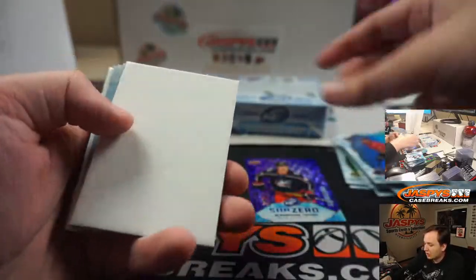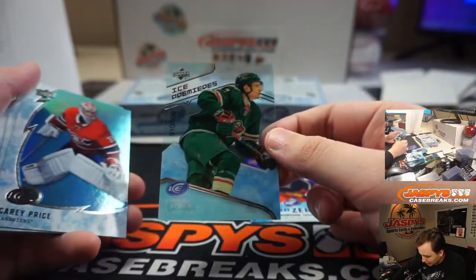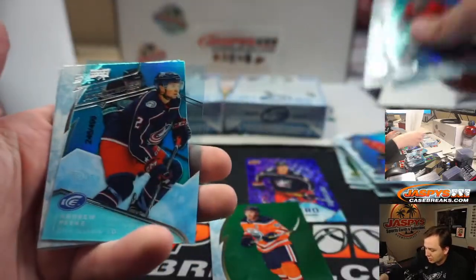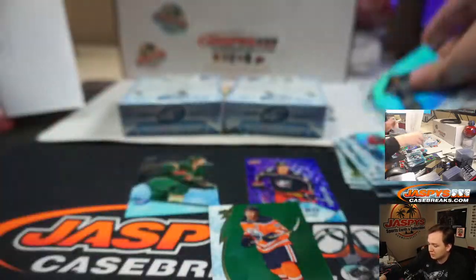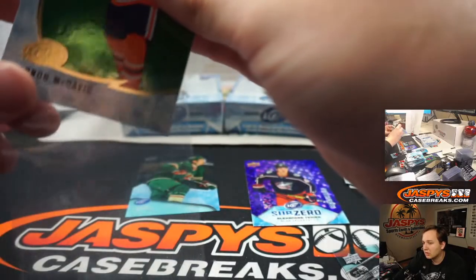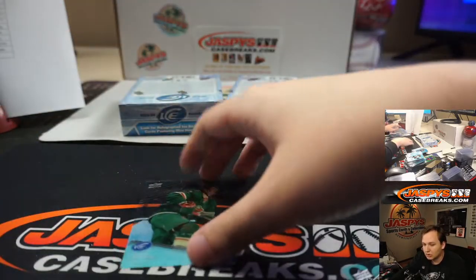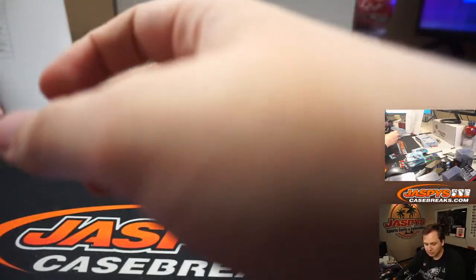I watched that Hank Azaria show, Brockmire — I wasn't too into it. It's about a guy and that's a baseball show. Nico Sturm at $9.99. And Andrew Peake at $4.99. Two boxes left.